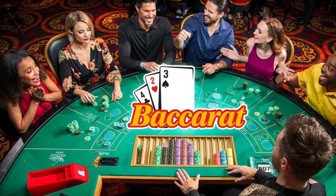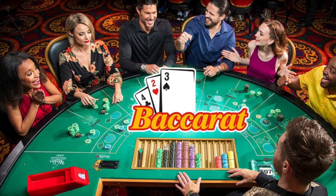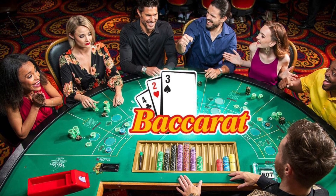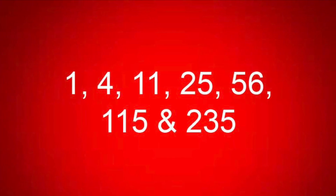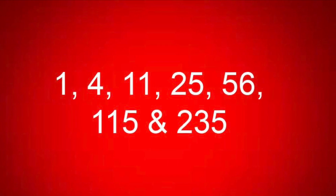In tonight's video, I'll be demonstrating the world's best strategy for Baccarat. We will start out betting on banker and the player at the same time. When one loses, we up bet with 1, 4, 11, 25, 56, 115, and 235 until it wins. Then we up bet the other. I will explain in more detail during the demonstration.